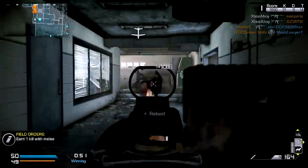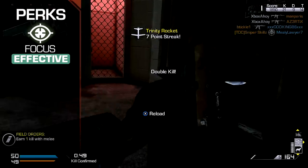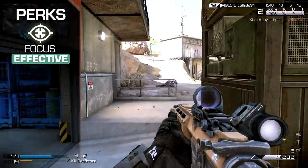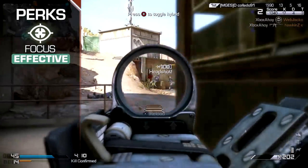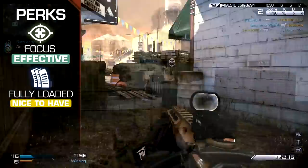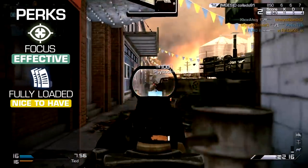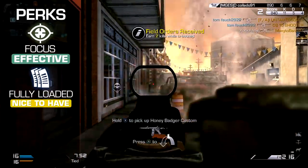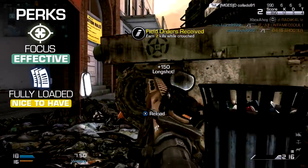For your perks, Focus is a very sensible choice, helping to keep you on target without incoming fire knocking you off your mark. The reduction in idle sway can be a boon when tackling targets at a distance too. It's also a good idea to equip Fully Loaded, as the starting ammunition supply is lower than the other assault rifles, and you'll otherwise find yourself running out prematurely.